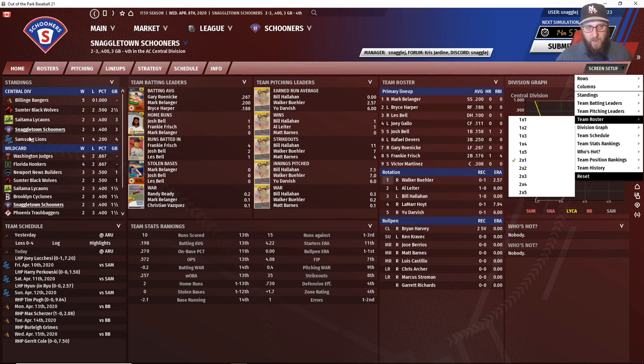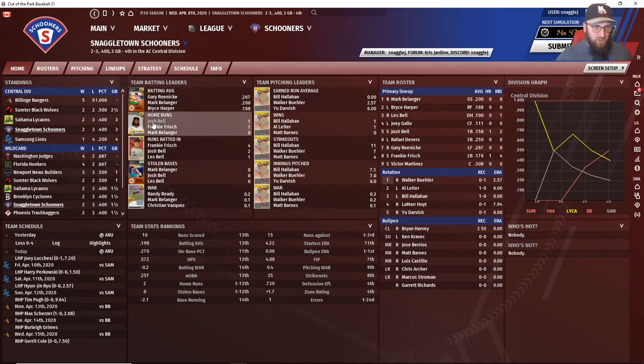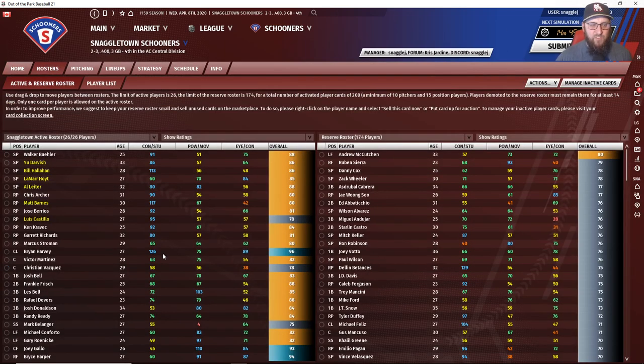You can change the size of a particular column or box and use the dropdown arrows to change the information displayed. Under Rosters, you can manage your roster in one of two ways. On the Active and Reserve Roster screen, your active roster is limited to 26 players — that's the roster used to sim and play your games. The reserve roster maxes out at 174 cards, so the most active and reserve cards you can have at a time is 200.